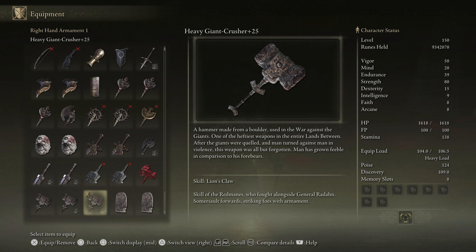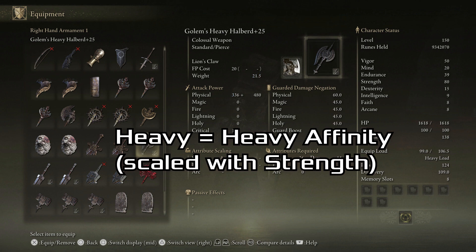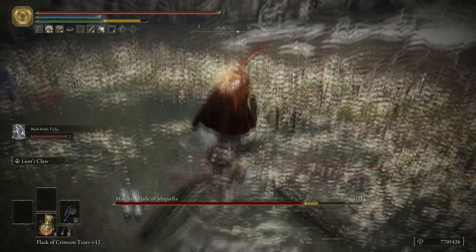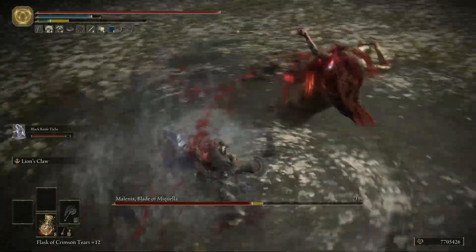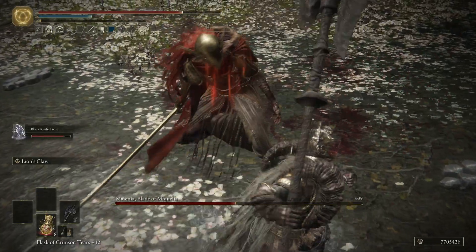With this Lion's Claw playstyle there is also another weapon recommendation. Whilst not aesthetically matching from an RP perspective, there is a slightly better practical choice: the Golem's Heavy Halberd, which is another colossal weapon that can utilise Lion's Claw. Because it's a halberd it has a much longer range, so if you wanted to sacrifice aesthetics for practicality, the Golem's Heavy Halberd is what I would go with instead of the Giant Crusher Hammer.